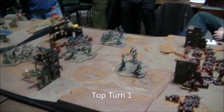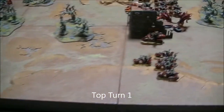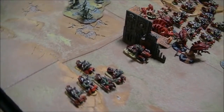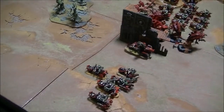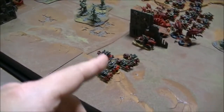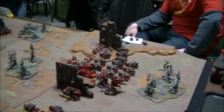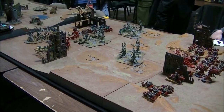Top of turn one was a pretty effective round of shooting for Adam, because just about all of his Tau units ignore night fighting. He put a hurt on this unit of bikers — I believe seven of them went down. I made one cover save, that was it. It was a really bad round of saves for me. The one cover save I didn't make was on my war boss. They passed their leadership test and they're still good, but everything else is untouched, including all of Mike's stuff.